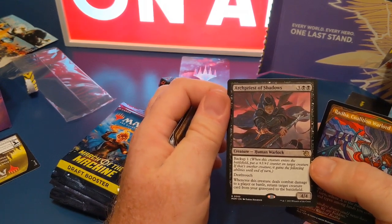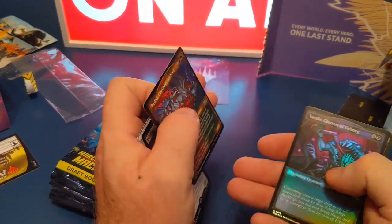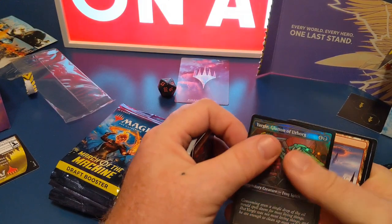4/4 — that's a nice card. I like these stained glass ones, they're really nice. And here's our foil.